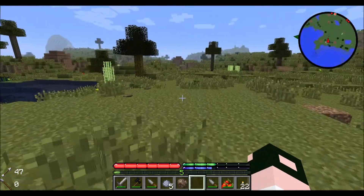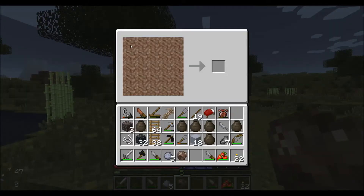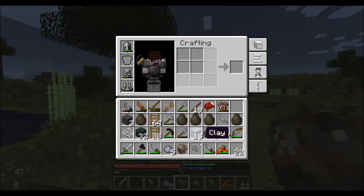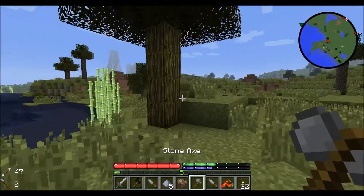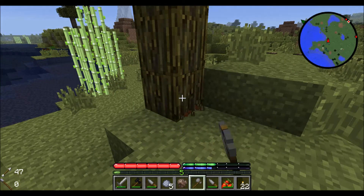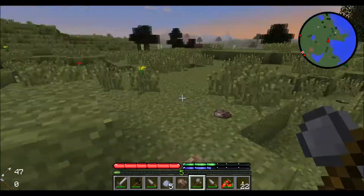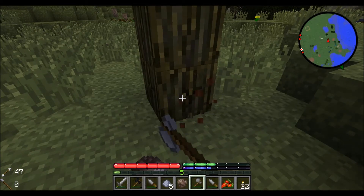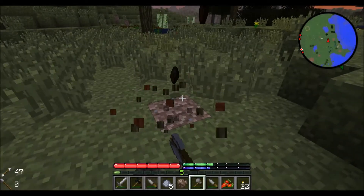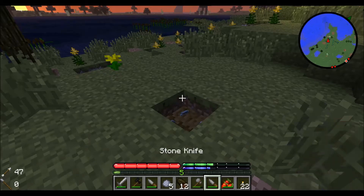Next we're gonna need some trees. Get another rock, craft a stone axe head, combine that with a stick, and we will cut down a tree. Now that we have at least eight logs, we will place them in just like that.